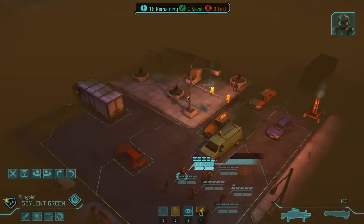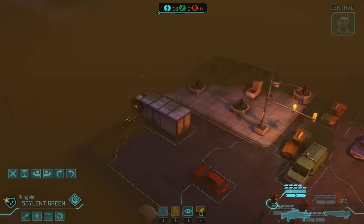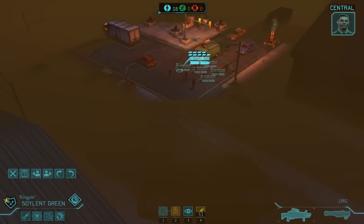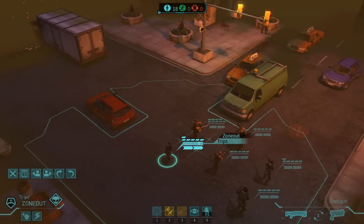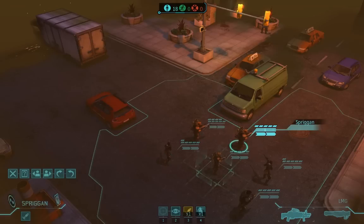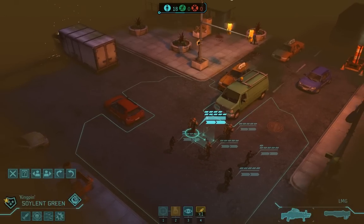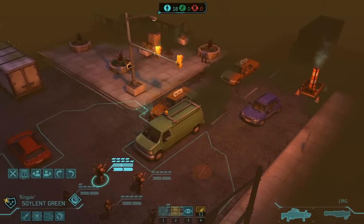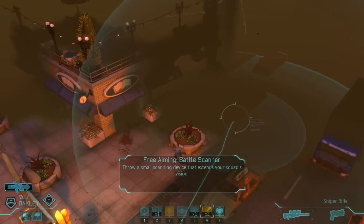You'll notice at the top of the screen a counter with three numbers. The first is civilians alive, the second is civilians rescued, and the third is civilians dead. On terror missions, your success depends on saving as many civilians as possible, which means like bomb missions, you have to strike a balance between acting quickly and acting safely. Every turn I wait can mean one less Indian.